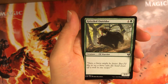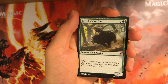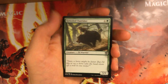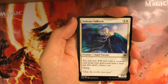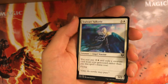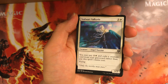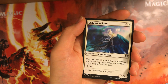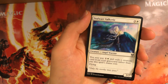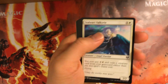Grizzled Outrider — 5-mana 5/5. It's an elf and a warrior, both relevant creature types in this set, but it's just vanilla. Playable if you need it. Stalwart Valkyrie — this one's pretty good. A 4-mana 3/2 with flying is already alright, but if you ever get to use the alternate cost of paying 2 — like if your 2-drop or 1-drop gets removed and you get to play this out early — it's just so good and so annoying to deal with. Higher on my pick list.